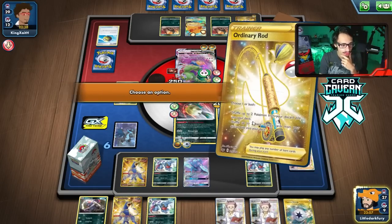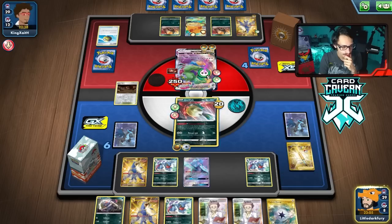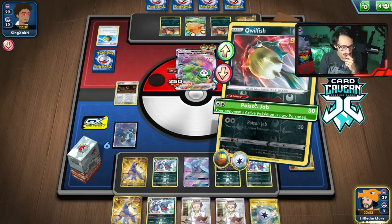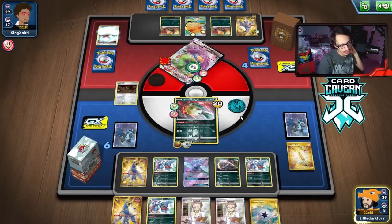We got the Rod — we didn't get a Pokemon Search card though. We got a Capture for next turn, so maybe that'll work. Game Rod is pretty good. Anyways, they died of Poison — we take three prizes. Hopefully we can get Quillfish out of the prizes — nope.